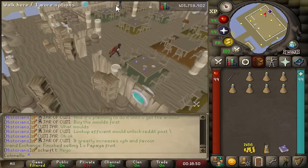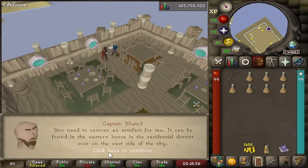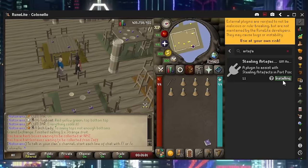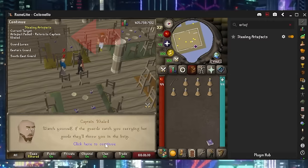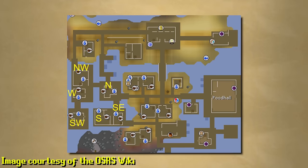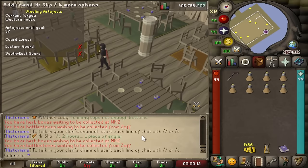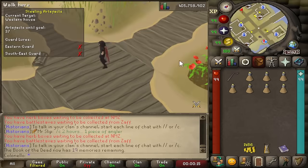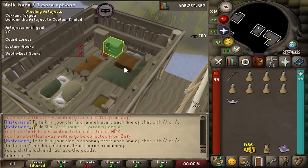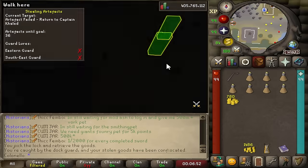To begin, right-click on Captain Khalid in East Piscarilius and select 'Task.' He'll tell you what house to rob and where to find it. If you're on RuneLite, I'd highly recommend installing the Stealing Artifacts plugin from the plugin hub, as it'll tell you exactly where to go. Once you've located the house, go inside and search the drawers for artifacts. Once you have it, don't let the guards see you or your goods will be confiscated and you'll be teleported away.